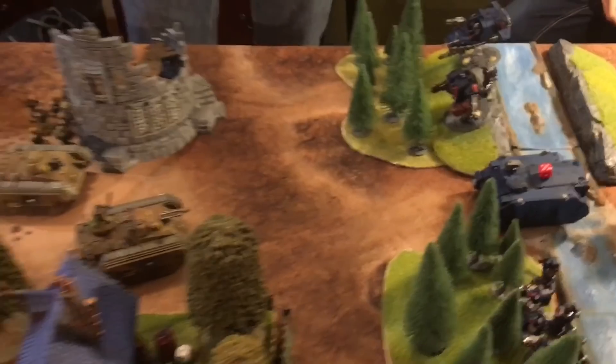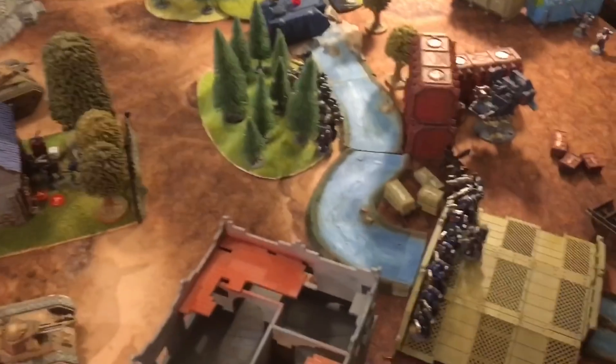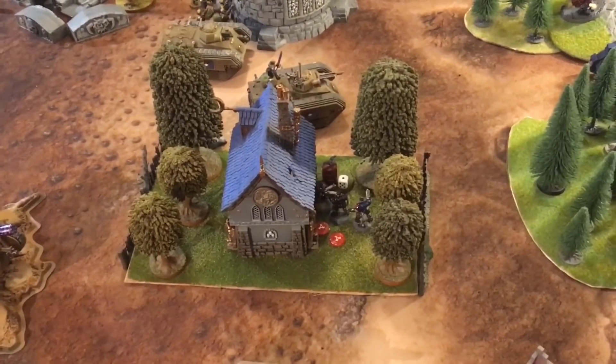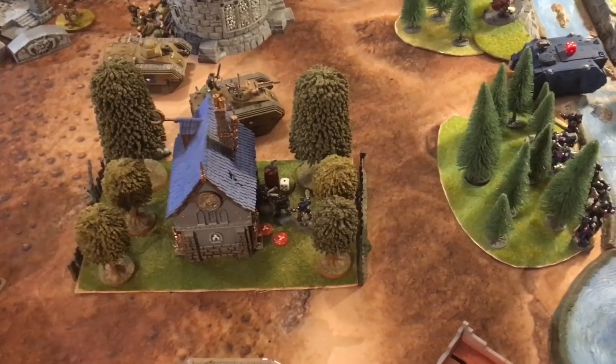Overall Guard Turn 1 damage: two wounds on one Rhino, two Scouts killed, and five wounds on another Rhino. Jake is feeling pretty good having survived the Guard shooting. Mike acknowledges the dice were against him and notes he scored no points this turn. Guard Turn 1 ends with the score tied at zero.